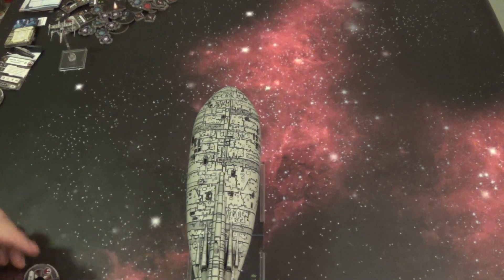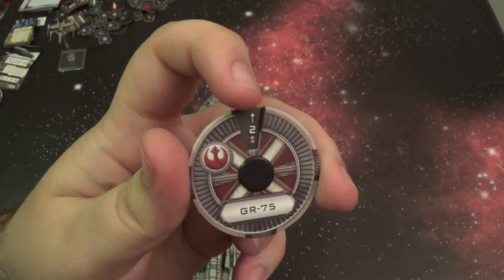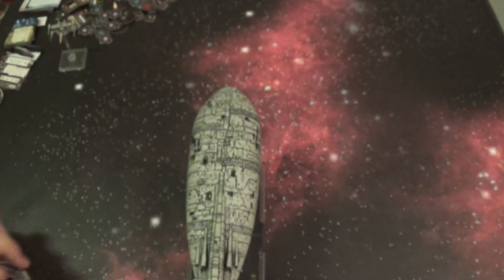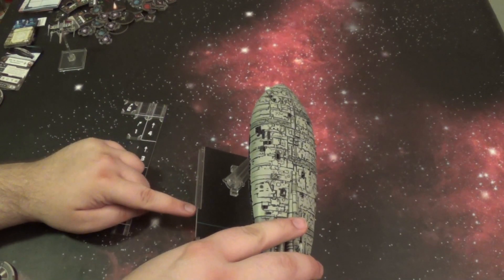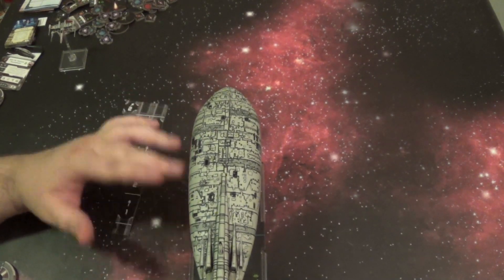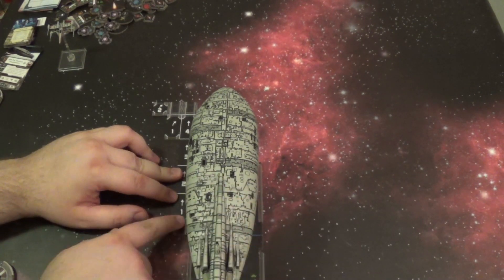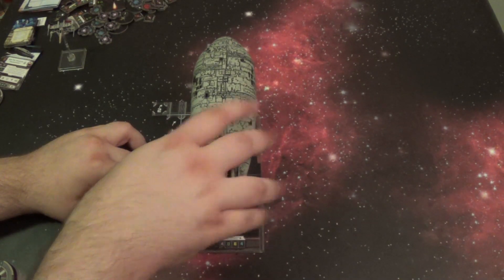Let's say we want to move the Rebel Transport up a straight two. We select a two on the dial. Those little dots beneath the two are actually little pink dots, and those are going to be how many energy you get whenever you move — that's how you gain energy on your card. So you gain however many dots of energy, in this case two. You take this template to move two. We're actually going to be measuring from the back of this front base instead of the front of the base, mainly because these giant ships are so big even a one maneuver would make it move half the board.